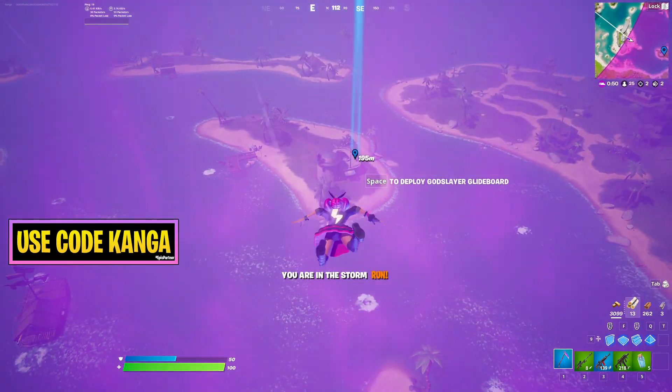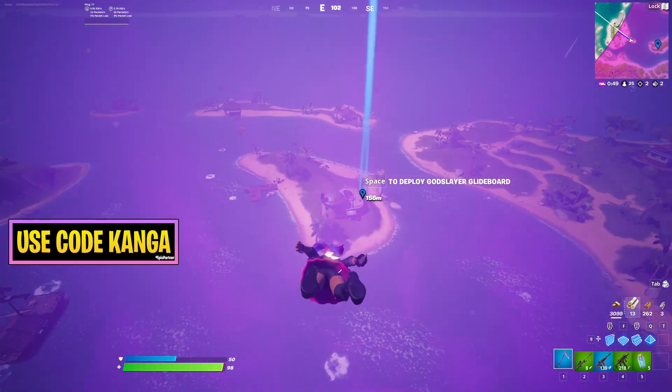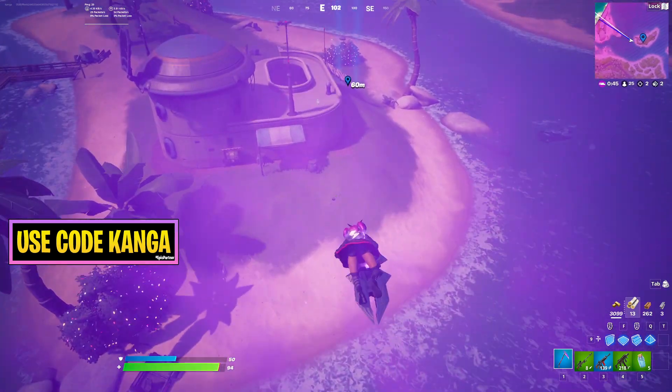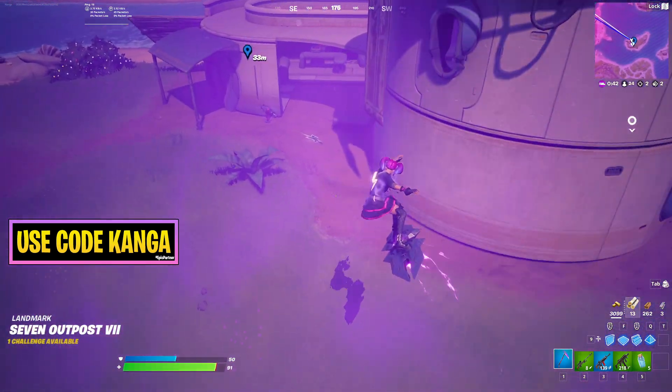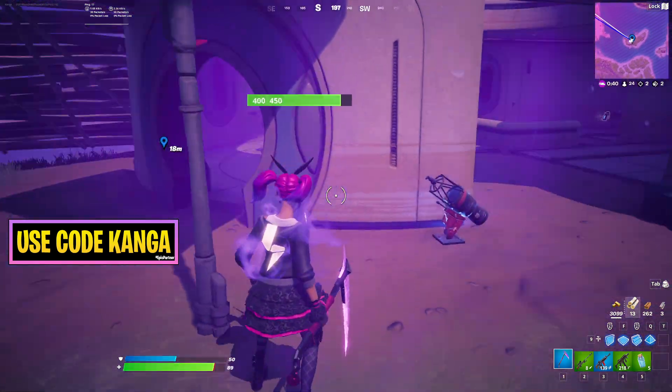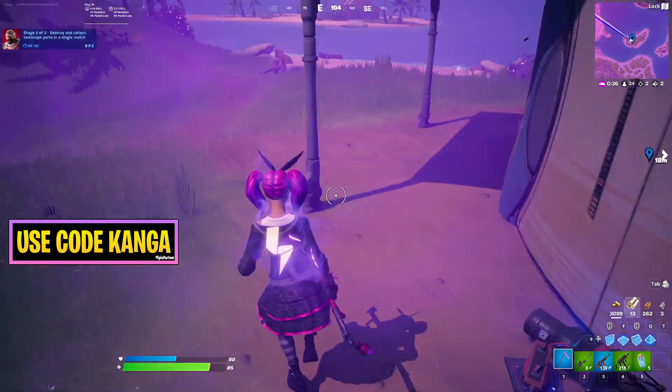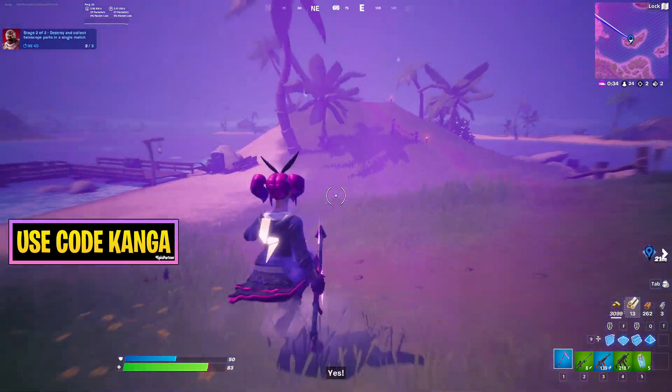It's going to be this island right down here, as you can see. I've marked pretty much, or pretty close to, where it is. It is at where the front door of this place is. I'm going to just whack it once and then collect telescope parts. There's two out of three done.